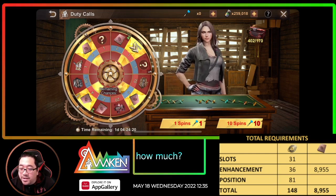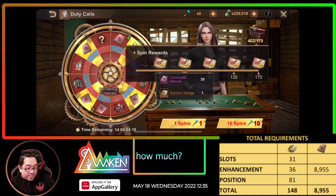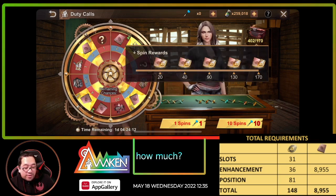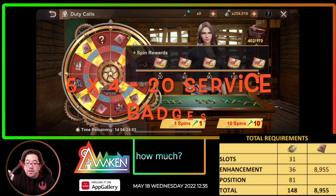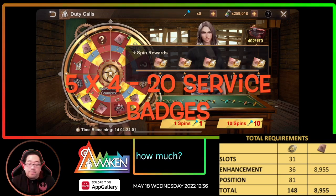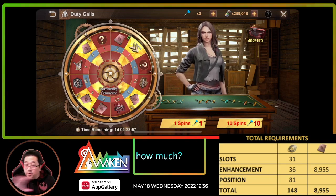You're gonna get these little service badges — you get 5 of them, or about 170. You're gonna have to do it 4 times, and if you do it 4 times you're gonna get 20 service badges from this — so that's a total of 4 times.